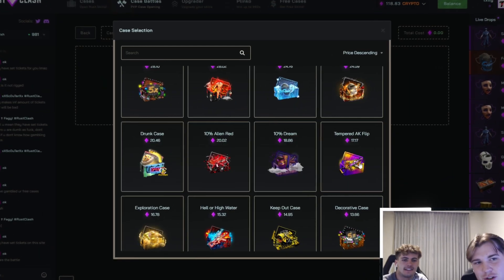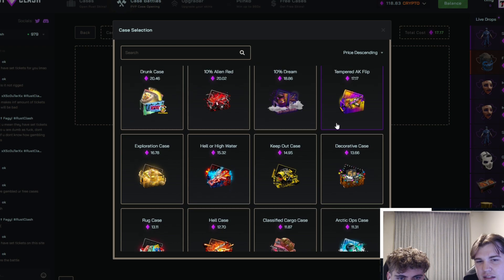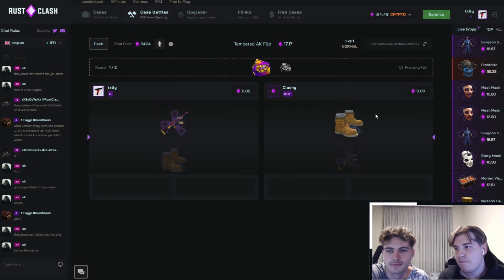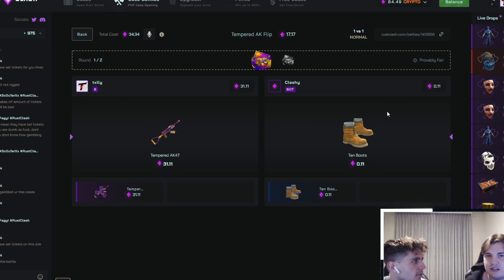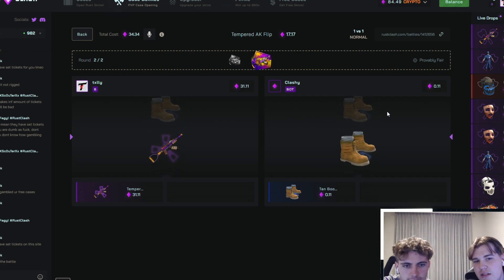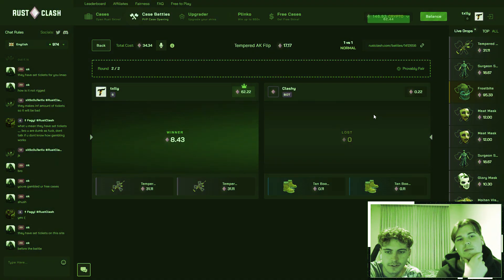We're going to go back to the battles. Let's just do two tempered AK flips. I don't think you can do two of the same case — unless I'm wrong. Oh, here we go, two of them. 1v1 versus the bot. We just need to bag the first one. Nice, good stuff. Now we both hit here and we're good. $31 — both hit, please. Nice! We take the double hit. Nice little profit there — a little double up. We take that.